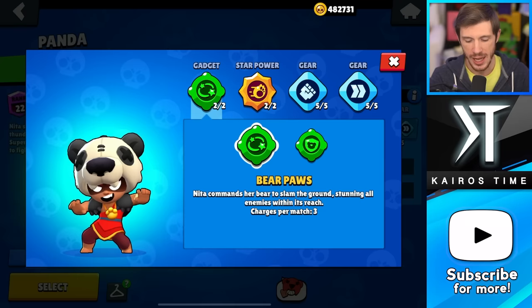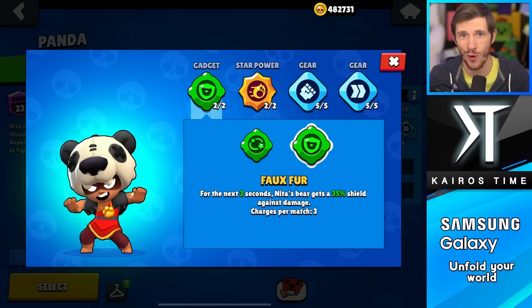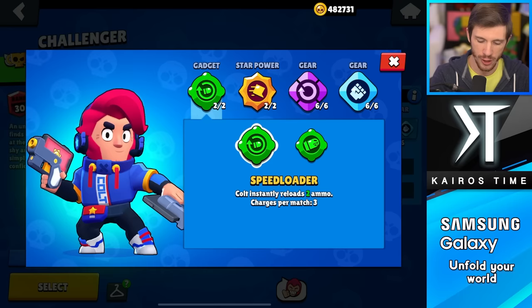Next we have Nita, and I actually think both of her gadgets are B tier. In earlier trophies, Bear Paws is pretty solid because people get caught with it frequently, but later on they avoid it very easily, so Faux Fur is the better one overall.